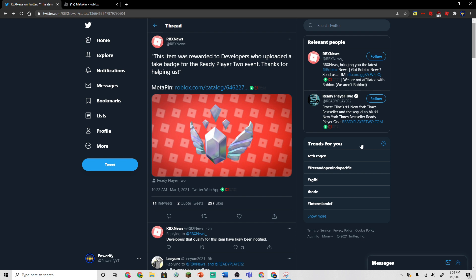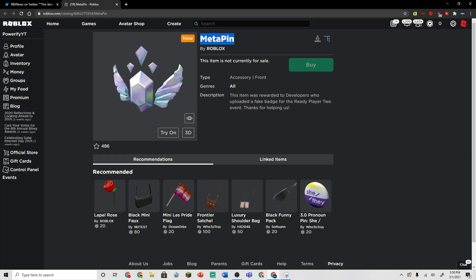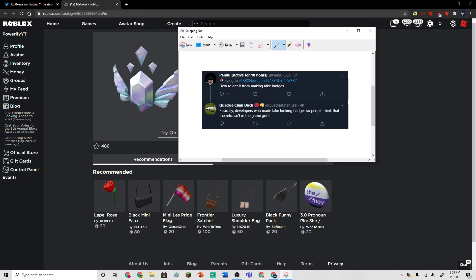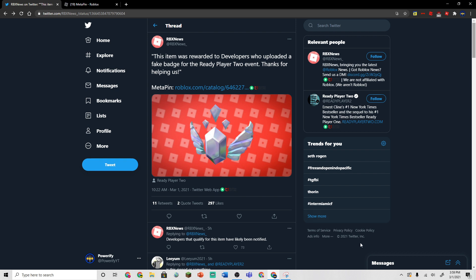Thanks for helping us. So they also linked the item here called the Meta Pin. So this is basically the reward for developers who helped out in the Ready Player Two event. If you don't exactly get it, here's a response that I saw. This guy says how to get it: for making fake badges. Basically, developers who made fake-looking badges so people think that the relic isn't in the game got it. I'm still not 100% sure what that really means, but I think that means developers who helped in the Ready Player Two event get the pin.